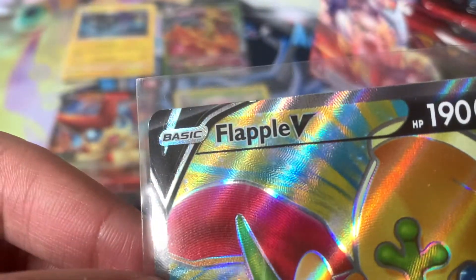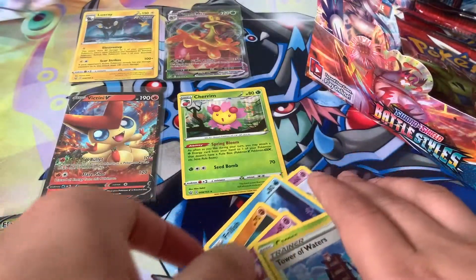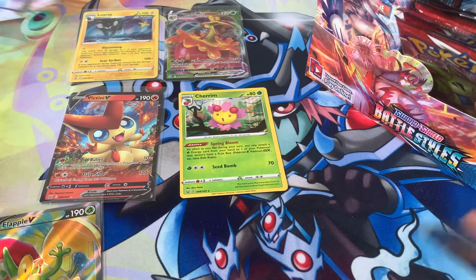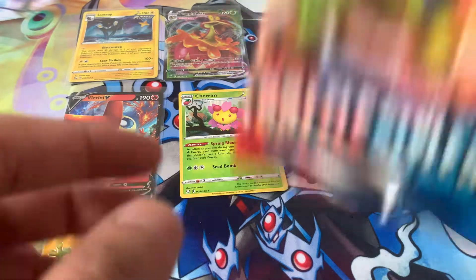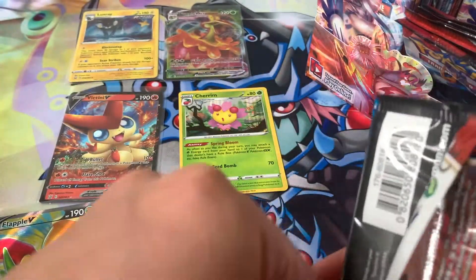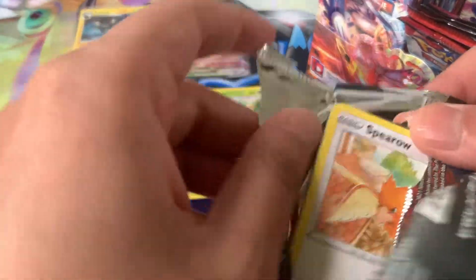These cards have really bad edges. Yeah, the quality control for Battle Styles, unfortunately, has been severely lacking. So I think we're four packs down for this video. I'm going to open up two more. Alright, we got our boy Tyranitar. I have the regular Tyranitar V — I'd love to pull the Full Art as well as the Alt Art. Hopefully we get a solid hit from this pack. I think we're due for one.